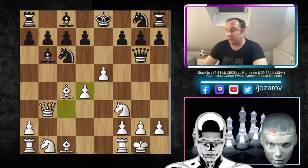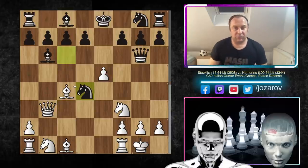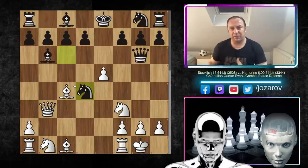After e5, we have queen to g6 by Nemorino, then c×d4, and now knight to a5. You could also play knight to d4 — maybe also a good choice for black — but the Evans Gambit is so complicated that even the best suggested move by top engines leaves things really unclear. That's why I love top engine games: they show us new directions in openings. The evaluation is slightly better for white.